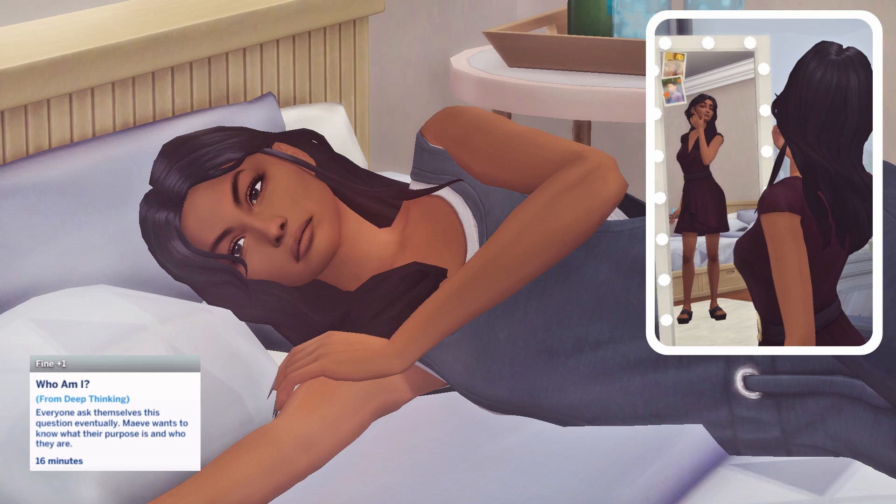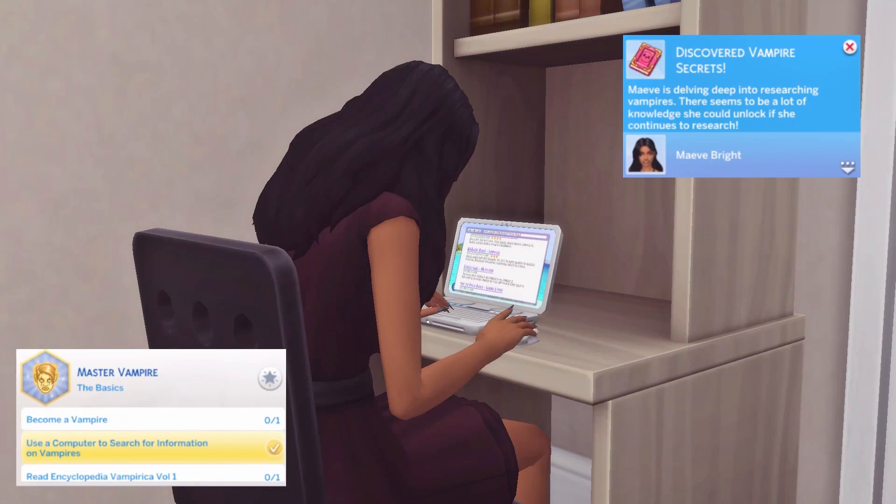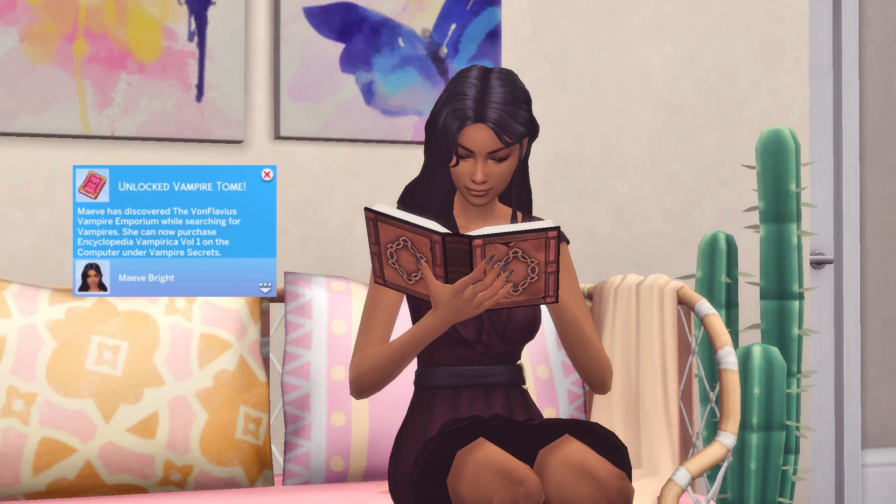So I moved her into her apartment and she's kind of having this deep thought of 'who am I?' She was quite self-centered before — all about social media, that kind of thing — so she's gone for a fresh start in San Myshuno. She has no skills at this point; it's just a little background story. She moved in and thought she wanted to know more about vampires, so she got on her laptop and discovered vampire secrets, doing research to figure out if she thought they were real. Her ultimate goal is to become a vampire. She managed to purchase and read a vampire tome.